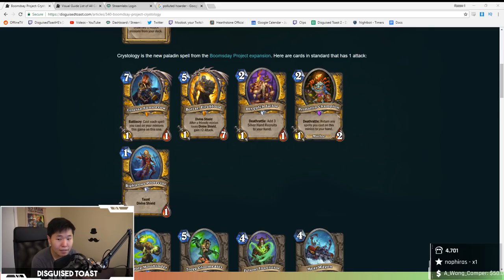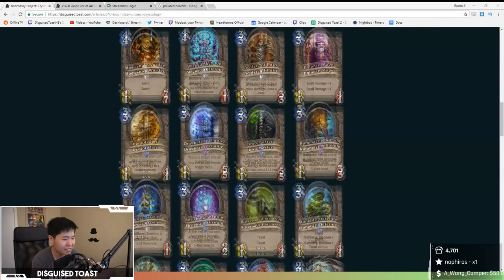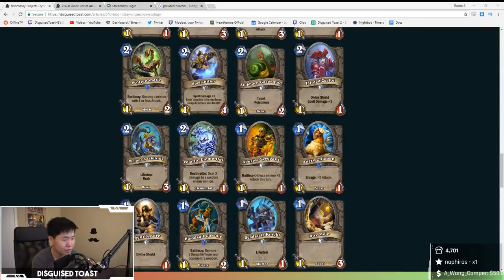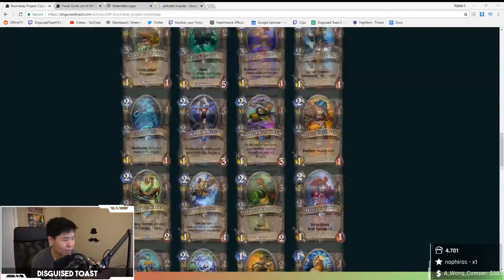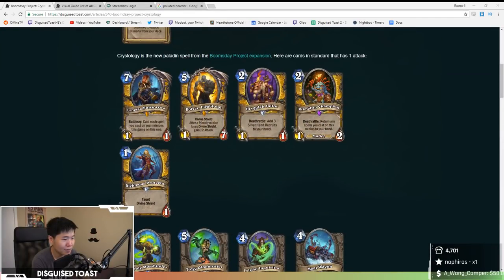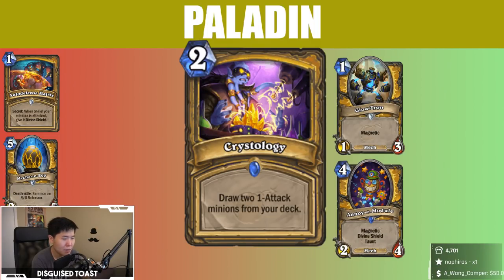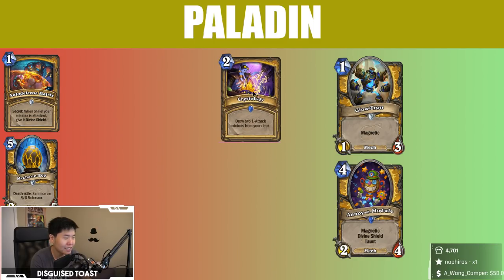If you're running Buff Paladin — Bolvar — but no one runs Bolvar. Righteous Protector is okay. Stonehill Defender, which tutors Tarim, Tirion, or Tar Creeper for defensive cards. The rest is kind of meh, so Stonehill and Tar Creeper — maybe Lena — are great targets for Crystology, along with a new Paladin 1-drop. So it might be able to find a place. Meat Wagon — not in every Paladin deck, but you'd use it to tutor out Stonehill Defenders and Tar Creepers.